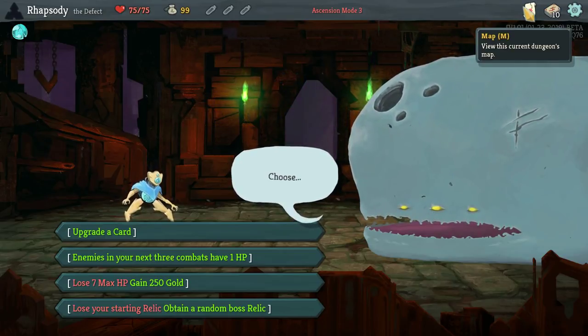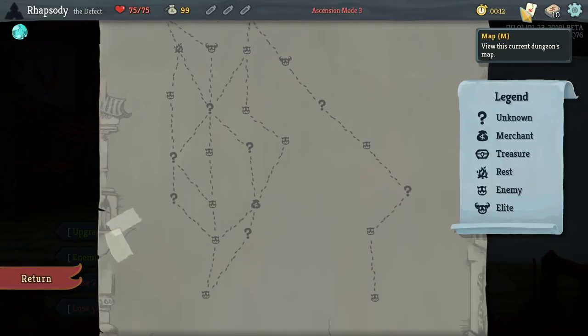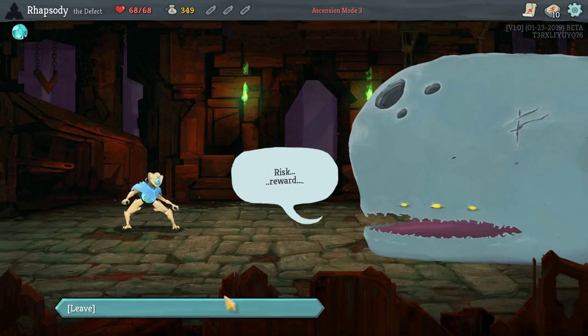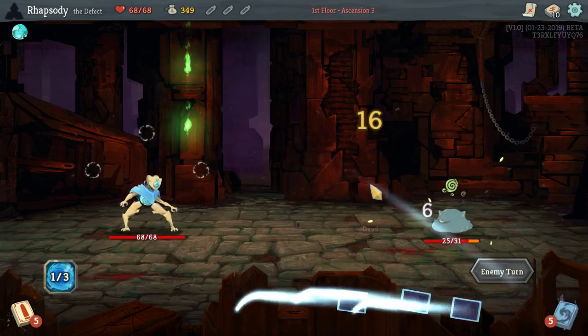Ooh, lose 7 max HP. All of these are actually pretty damn good options right now. Looks like we can snipe out a maximum of 1 elite if we take the Enemies in Any Street combat type for 1 HP. But 7 max HP for that early shop to be... just tasty. Sounds good to me.